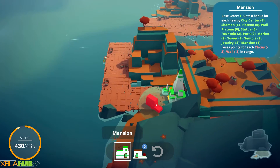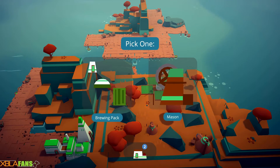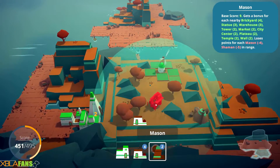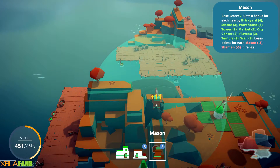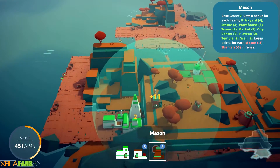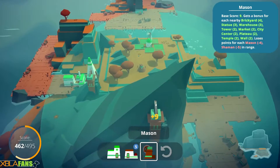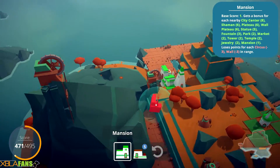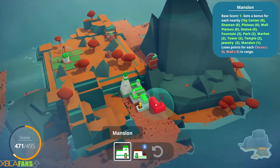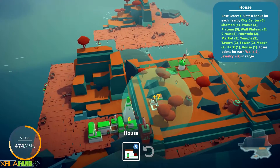Of course people in mansions want to live next to other people in mansions. Here's a mason — masons can only be on rocks, but if they were near a wall, a temple, or something like that, they'd get more points. There's a whole bunch of rocks right here, so this is perfect. A lot of these manors or mansions are often shaped like Tetris pieces and stick to each other very nicely.